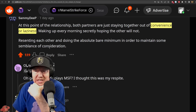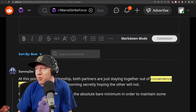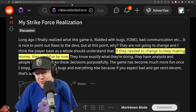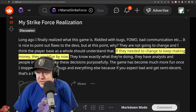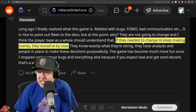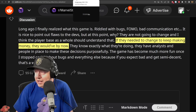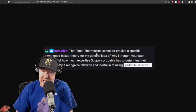That's the Reddit salt I came here for. More salt: someone's Marvel Strike Force realization - the game is riddled with bugs, FOMO, and bad communication. It's nice to point out flaws but at this point they're not going to change. If they needed to change to make money, they would have by now. Last week we talked about the trust thermocline, which was a mind-blowing concept.